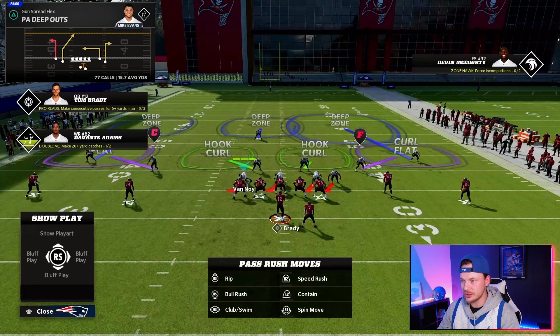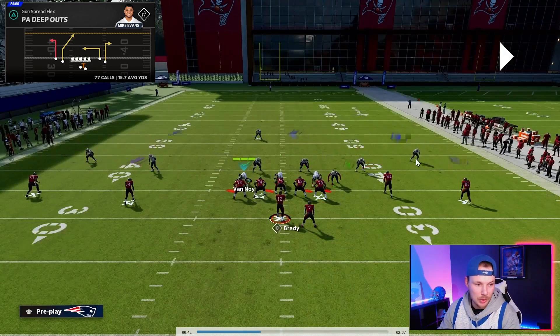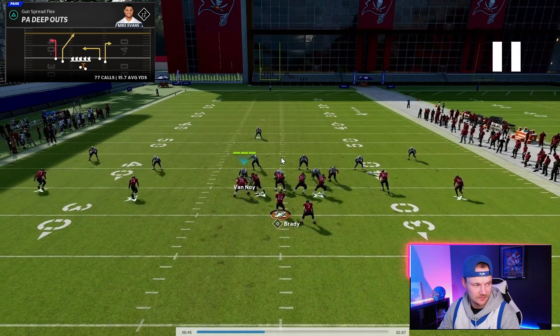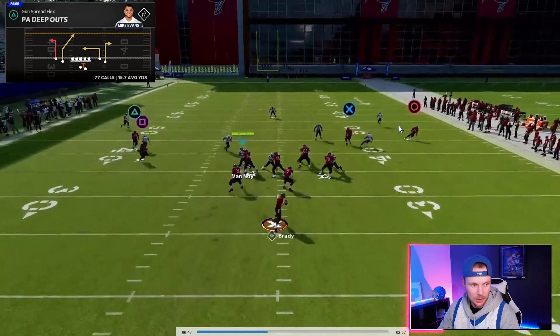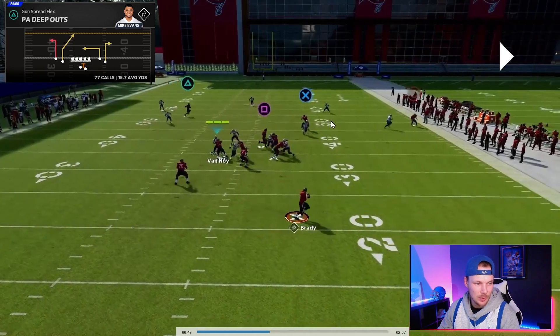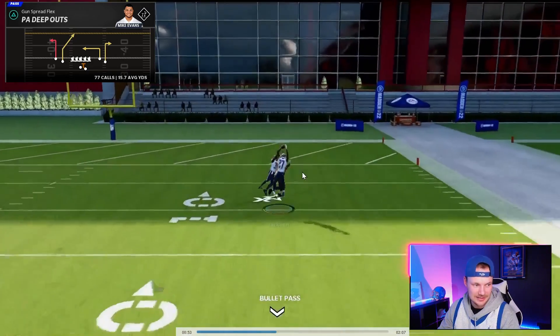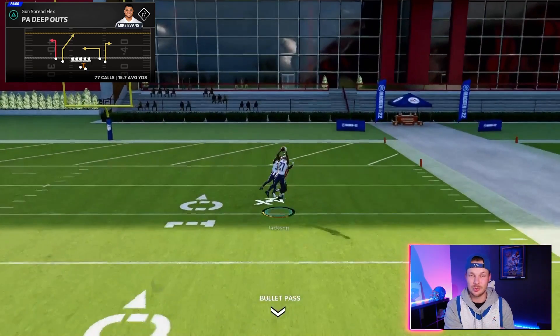In practice mode, I want to show you what it looks like when the corner is in a deep half. You won't know this pre-snap, but post-snap watch how instead of chopping his feet, this corner gets way back and stays to the inside — out at the numbers and getting way deeper. That is when we know this guy is in a deep half. If we try to throw the ball in there, he'll be right there to make a play. Keep that in mind.